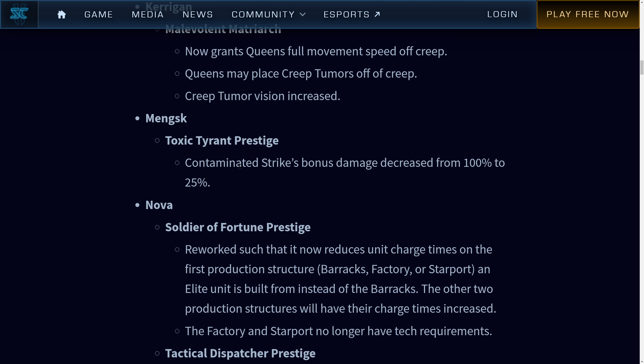Arcturus, Toxic Tyrant prestige — Contaminated Strikes bonus damage decreased from 100% to 25%. Nerf. I think it is warranted because in that video I did, Arcturus just spammed out contaminated strike and did a lot of damage, and it can actually kill stuff, even air units. With this it will no longer hard counter air units, but I can still spam it. I can just call it over and over again. 25 may be a little steep, but I'll have to test it out.